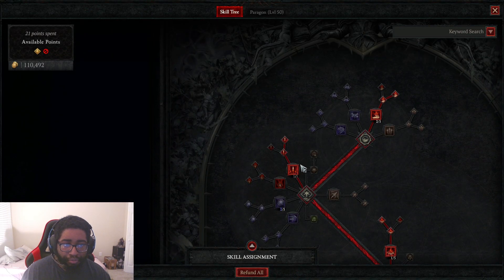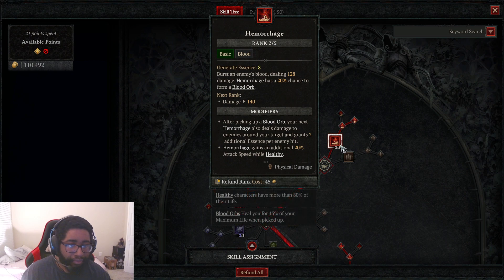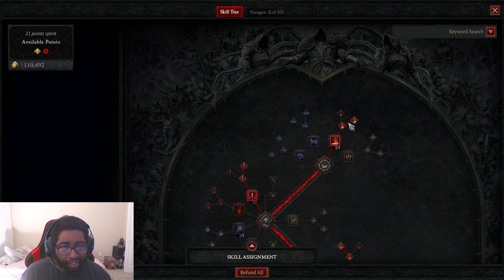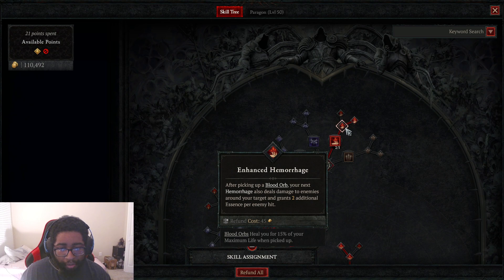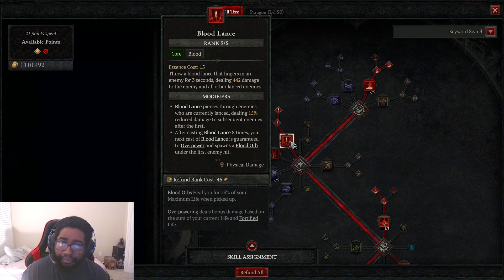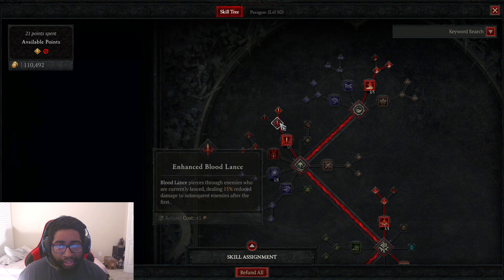For our abilities, we're going to have two points in Hemorrhage, then one in Enhanced Hemorrhage and one in Acolyte Hemorrhage. This is for the attack speed so we can build our Essence back faster. Enhanced Hemorrhage: after picking up a Blood Orb, your next Hemorrhage also deals damage to enemies around your target and grants two additional Essence per enemy hit. This helps build Essence Generation and gives us a little bit of AoE. Then we're going to go down to Blood Lance — you throw a Lance in a linear path and it sticks in an enemy for three seconds dealing 442 damage to the enemy and all other lanced enemies.